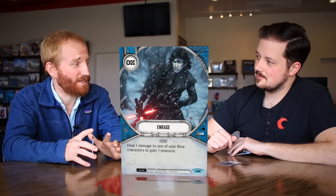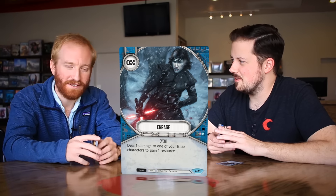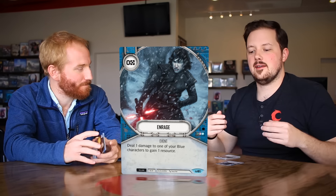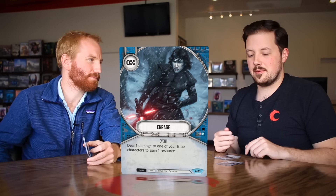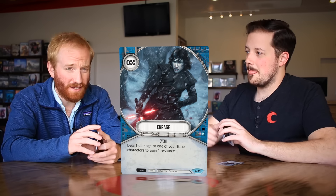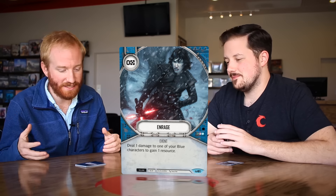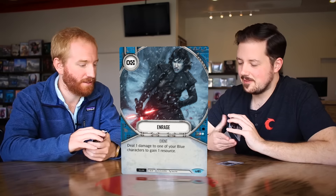Going from two to three resources is actually critical and opens up a lot of cards. That two-to-three threshold is significant. If you go second, the second player puts two shields on their characters — so immediately, if you have shields, you can deal damage to yourself, take a shield off, and gain a resource. The cards do give us options to get more resources, and Enrage is one of them. It's a very solid include and very flavorful.